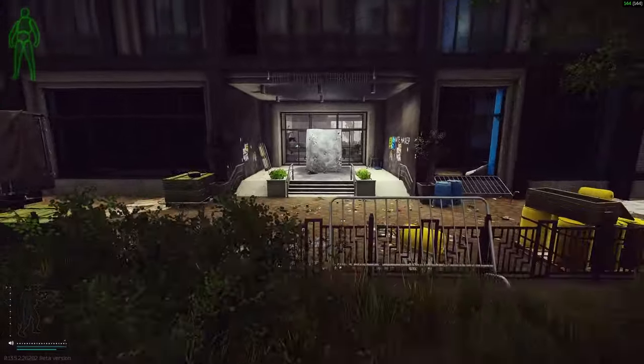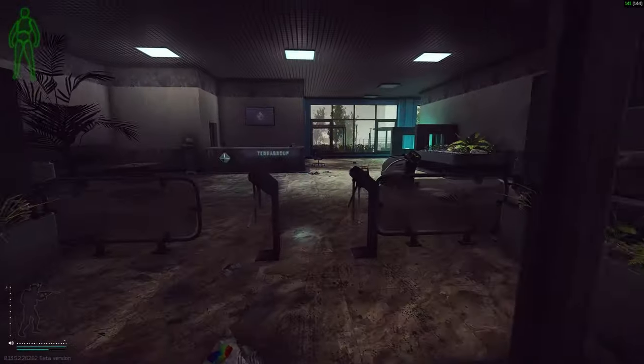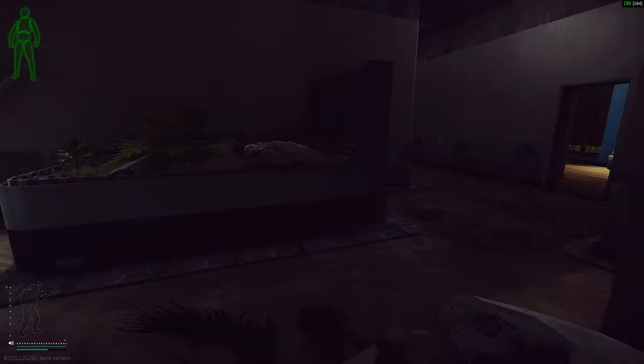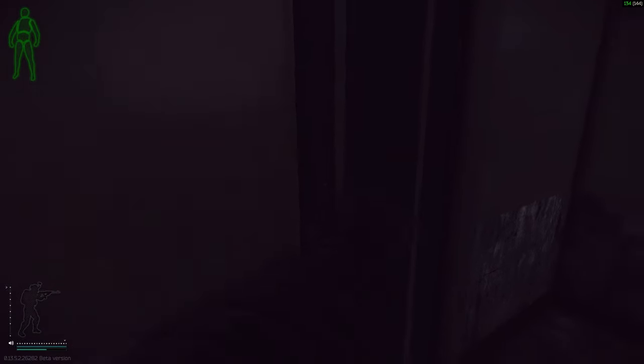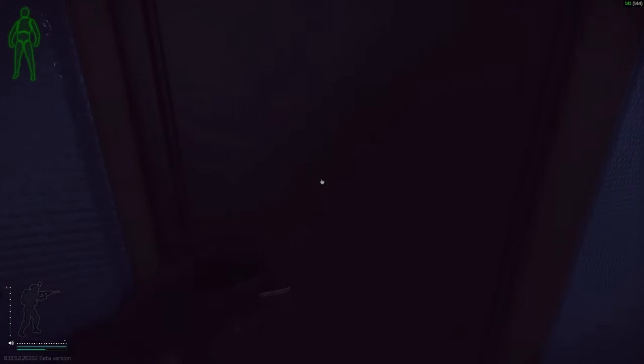We're going to turn around and go into this building. Go through the doors, turn right, come around, open this door on your left — cross the floor and it is this door on your left.